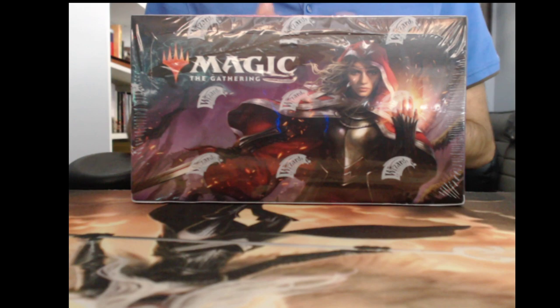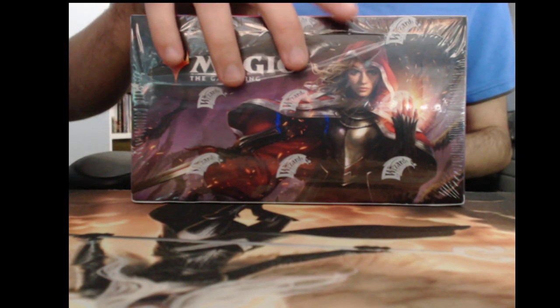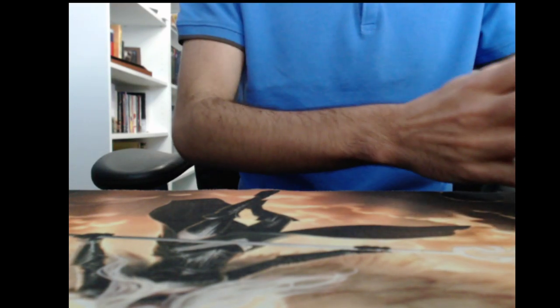If we get anything worthwhile, I'll just reference the price from Star City — it's really just for reference. Probably not selling any of these anyways; it's just to kind of know what is good in the pack and what isn't. So ideally we want to see Okos. Some of the mythics are a little bit pricey. Questing Beast is pretty solid in terms of value. So let's open this up, see what we get. I'm excited to crack some packs.